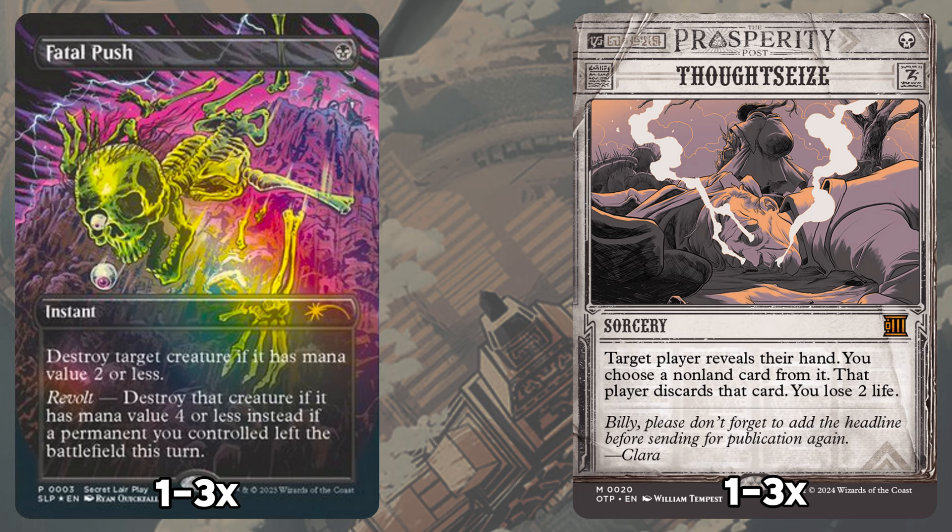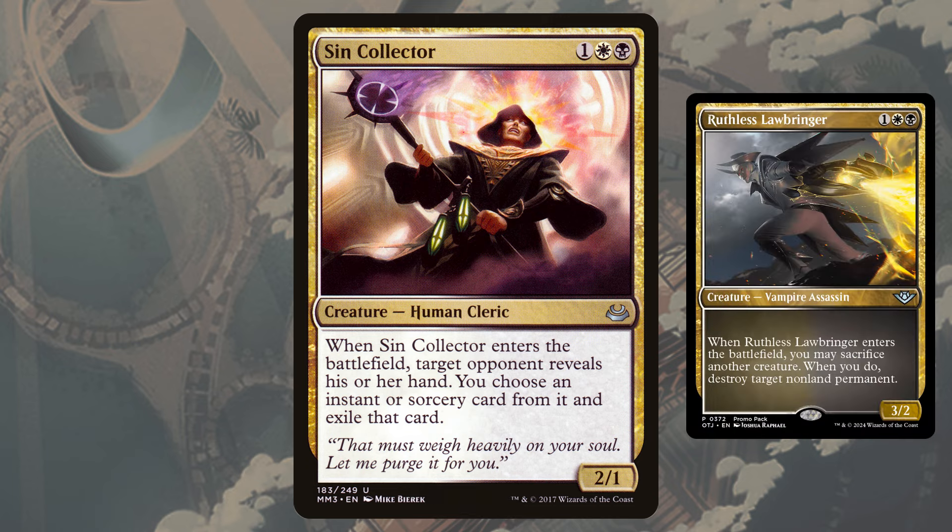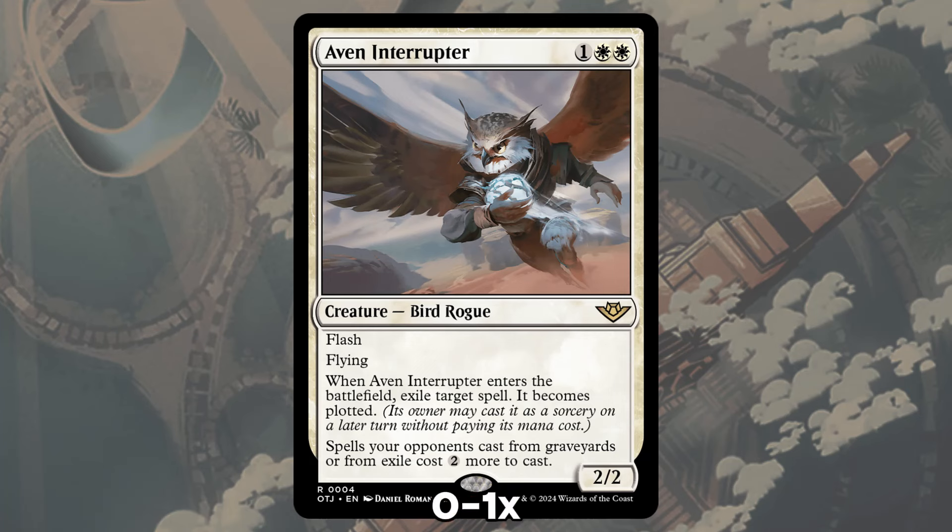Fatal Push answers creature threats that put the pressure on us too quickly, but can also deal with ways that our opponents will punish our deck such as Rampaging Ferocidon — you can just tap a Gilded Goose, sacrifice the food for mana, it triggers Revolt, and then you get rid of the Rampaging Ferocidon. Thoughtseize is the best way for us to combat control decks and interaction for our combo, snagging a key piece of interaction to pave the way to victory. Sin Collector is a creature we can tutor for in a pinch to combat instants and sorceries our opponents may have to stop us, and the spell is exiled forever when Sin Collector resolves. Even Interrupter is another way to deal with problematic spells when they're on the stack — doing its best Spell Queller cosplay, the bird rogue exiles a spell and plots it, making countermagic useless as plotted spells can only be played at sorcery speed, and it taxes the spell by 2 additional mana.